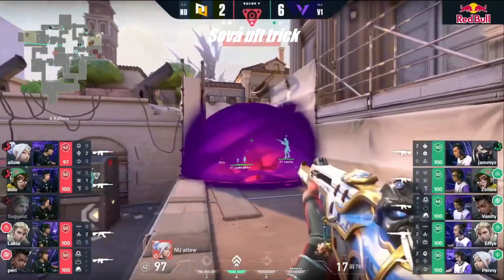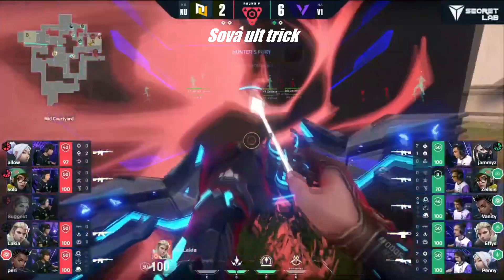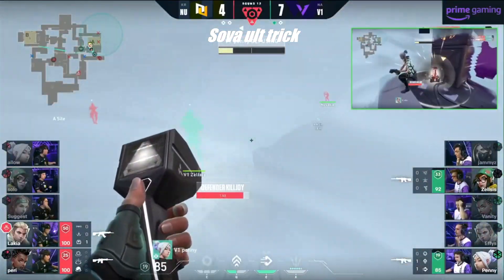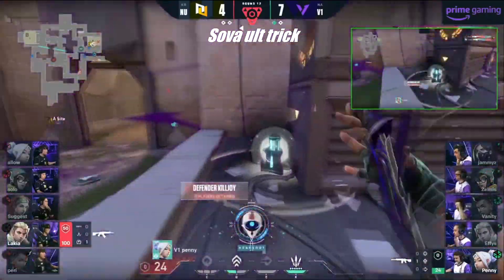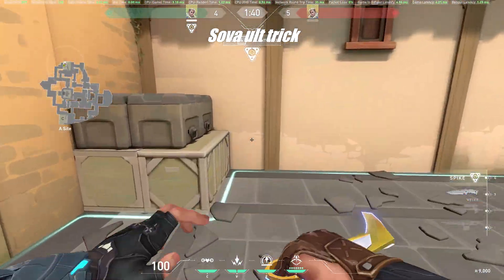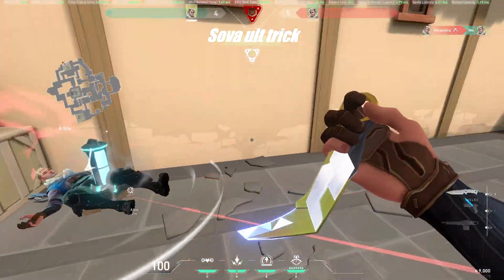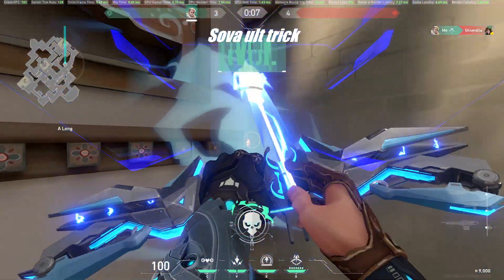Lakia also has a very interesting way of using the Sova ult. He starts off the shot aimed at the ground and then pulls up his crosshair. This makes the ult a lot more unpredictable and harder to dodge. This is how it looks from the enemy POV — as you can see, it's a tad bit harder to predict. It's not even that hard to pull off, so if you are a Sova player I recommend that you use your ult like this from now on.